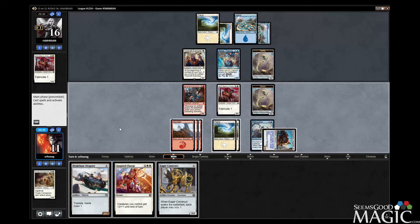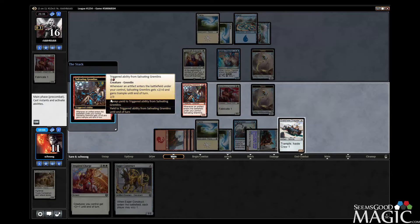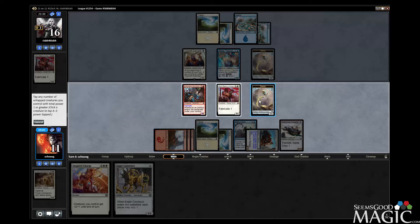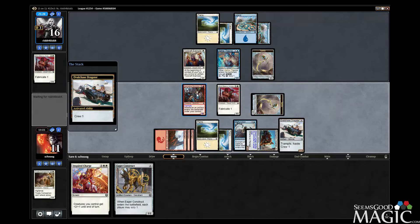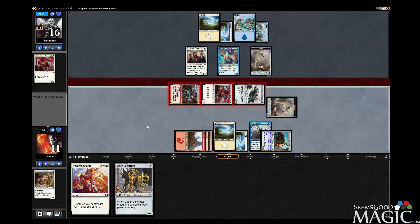Attack with everything. They probably block the Dragster with whatever, which is fine, because then we're setting ourselves up for an Inspired Charge next turn — so much damage. Let's hold up a Belt to Last. With three Gremlins I really wish I would've got a white Puzzle not. Maybe don't send the Artisan? Just send the Artisan. They're nowhere near killing us on the crackback, unless they have an Inspired Charge, which I doubt in blue-white.